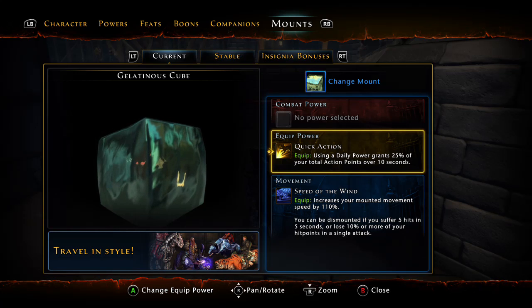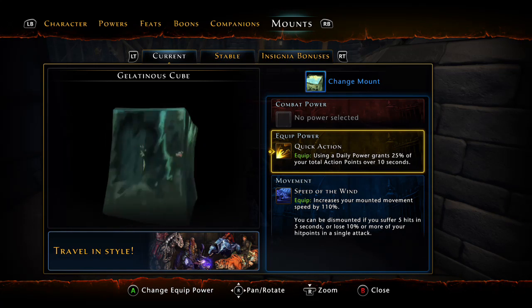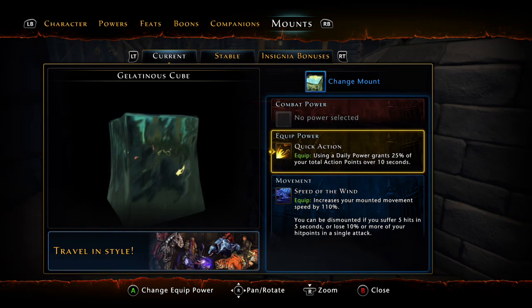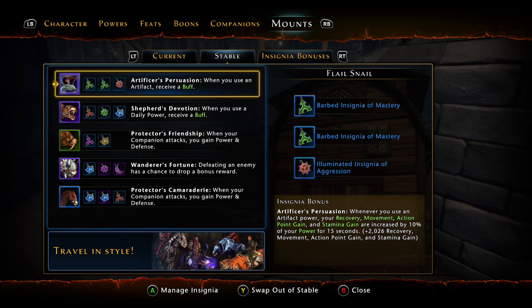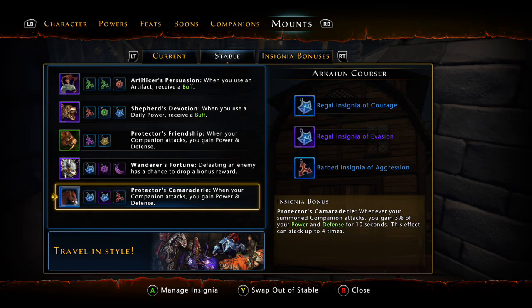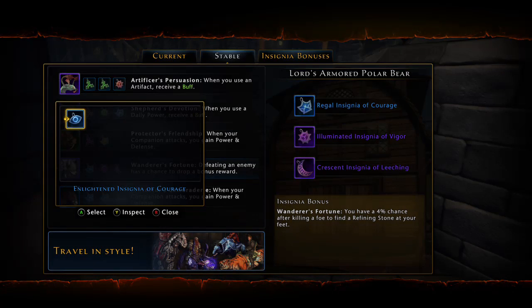In terms of mounts, this is where we get a lot of buffs. For equip power, I'm using the Flail — there are two versions out there now. One gives a lower percentage of action point gain back, but this is the full one: 25% action points back over 10 seconds. For insignia bonuses, use Artificer's Persuasion, Shepherd's Devotion, Protector's Friendship, Wanderer's Fortune, and Protector's Camaraderie. Eventually I'll use two Protector's Camaraderie since they do stack, but I don't have a second mount with that bonus yet.